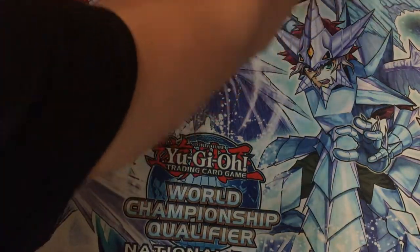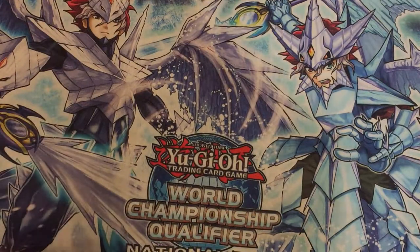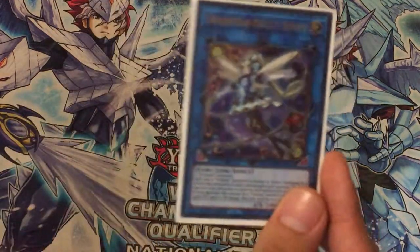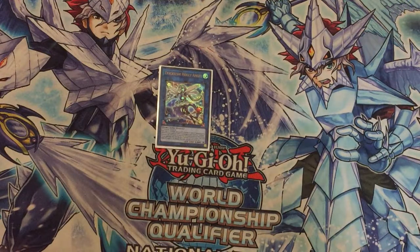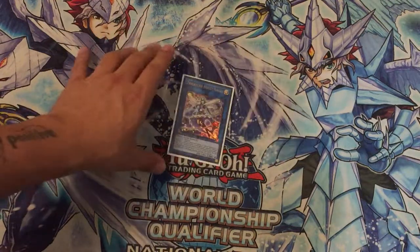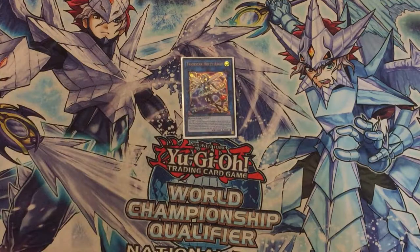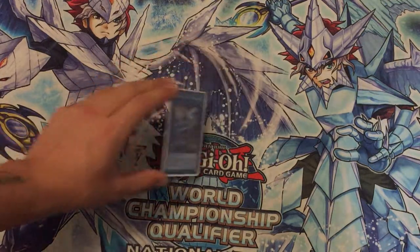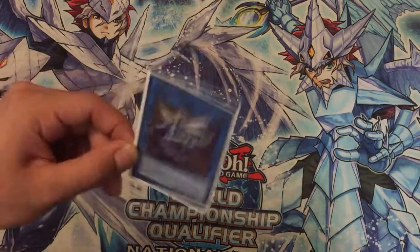Now for the Extra Deck. It's composed of one Trickster Holly Angel. Why? Because it's a Trickster monster — sometimes you can use it when you need to destroy a monster with high attack. I don't always use it, just in a few strategies, but it's good. I think one is the right number.